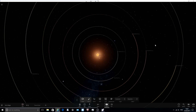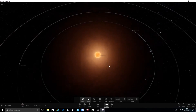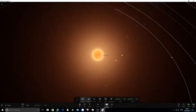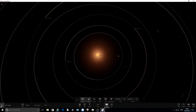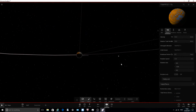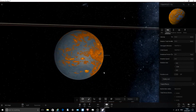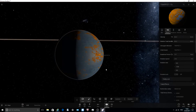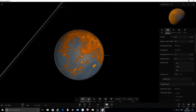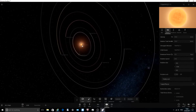These planets are probably all tidally locked, meaning the same face always faces the star. Let's go to planet B and hit tidal lock in the motion settings. You can see this side will always be in sunlight - the same side always faces the star. That's what tidally locked means.